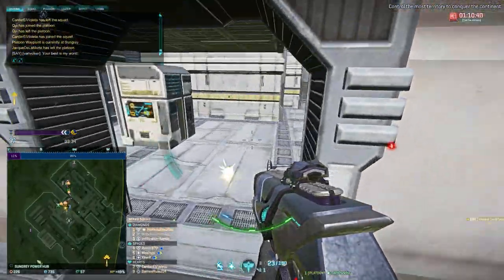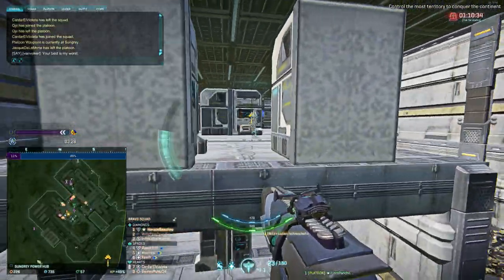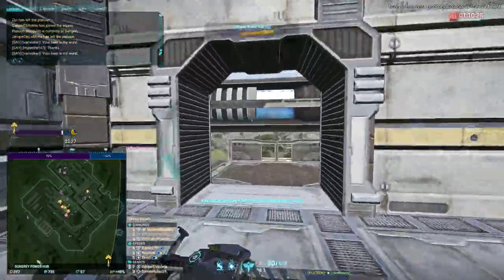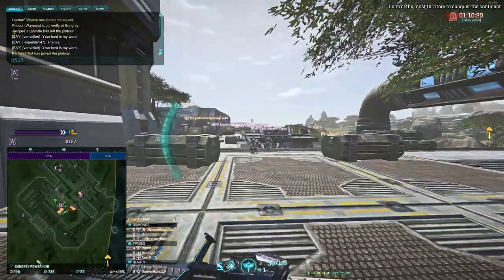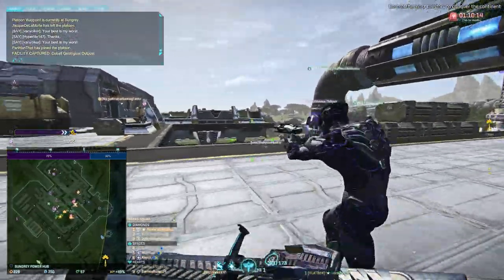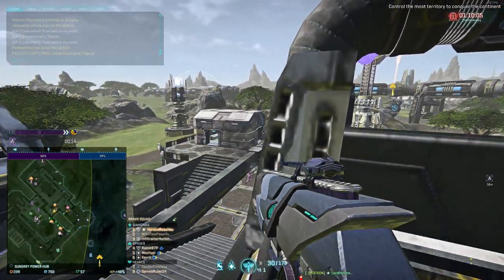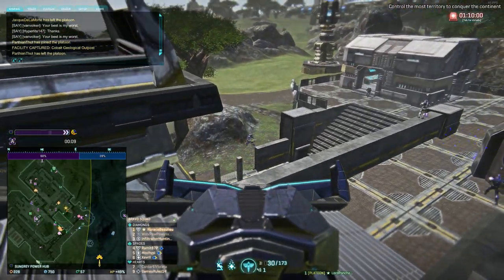It seems like there's a couple NC here, so obviously they're trying to set up on the point room. When you're on a base like this trying to attack the point, depending on what the pop looks like, you can easily push in with a couple of people. But if the enemy is coordinated — they've got sufficient heavies with crossfire, deployables and all that — you'll want to sit in the spawn room and wait for people to come in. Depending on how it looks, you may want to max crash or push up as one big group, because Planetside is a game about numbers.